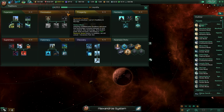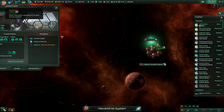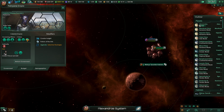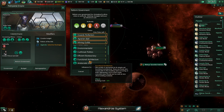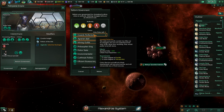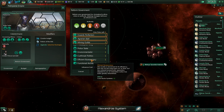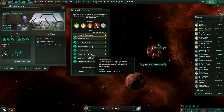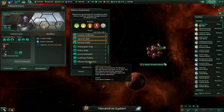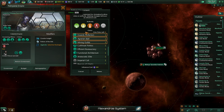64 months. We're almost done with domination as a tradition as well. The best part about finishing domination is I can reform the government and get rid of agrarian ideal. Because as nice as agrarian ideal is, and inward perfection as well — it's just unity production. I don't need that. I'd prefer to get environmentalist and probably efficient bureaucracy, honestly, and just pick up more planets for my core. Because my core isn't big enough already.